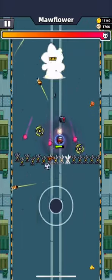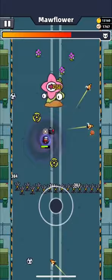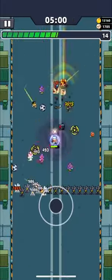The first boss is very easy to beat — just stay below it and keep a little distance to have a second to dodge its projectiles. Kunai, drone, and other skills will do their job.